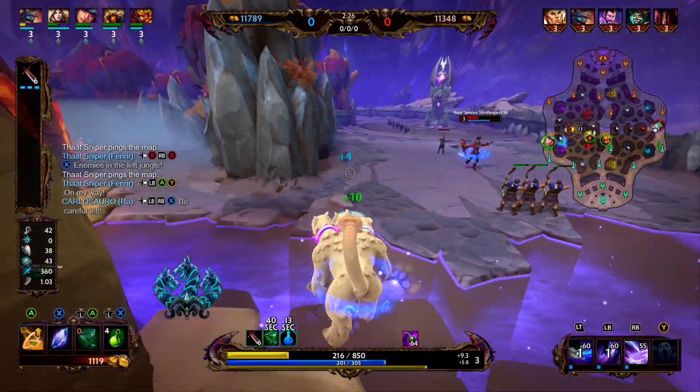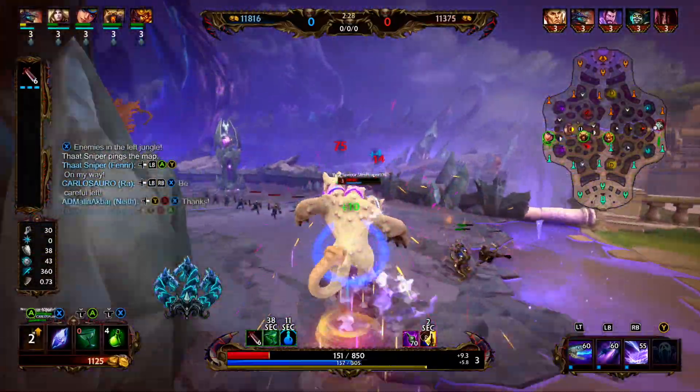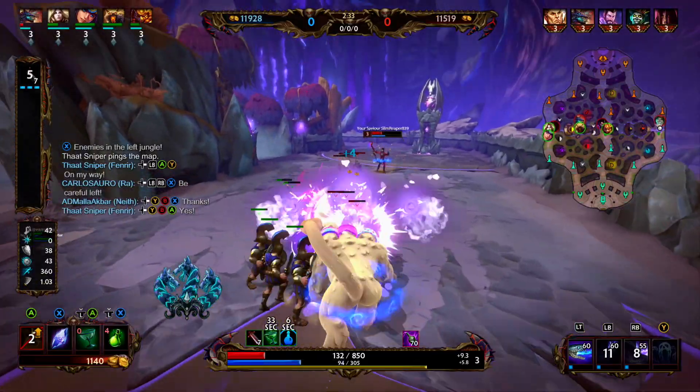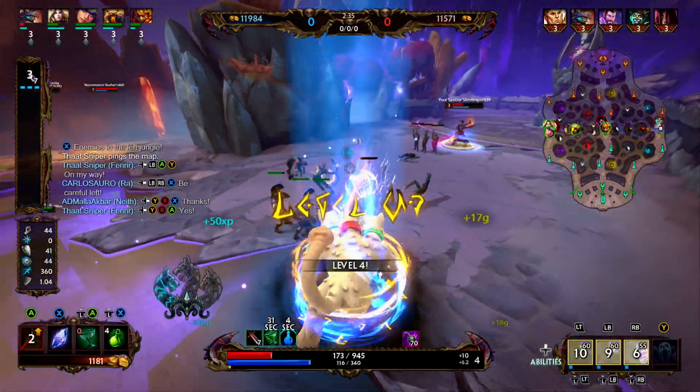We left fountain with Warrior's Blessing, the Health Chalice, and a couple of Health Bots. Right now, we're trying to really tussle with them, trying to get our Warrior's Blessing really stacked up.